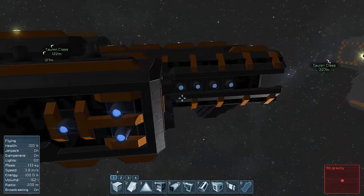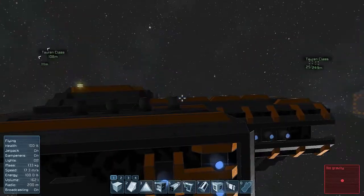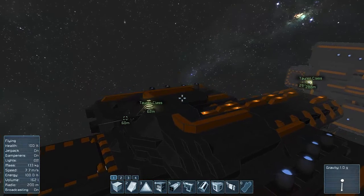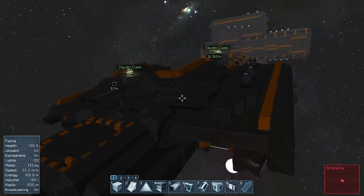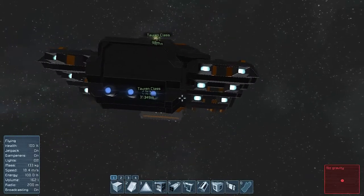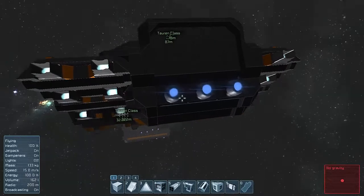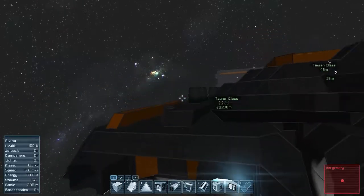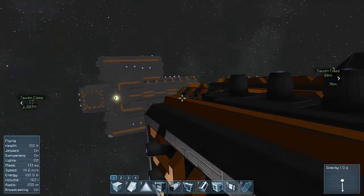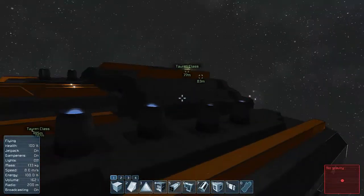You've got seven engines on each side, eight in total on top, and then twelve of these big industrial thrusters which are actually a mod — there are a couple of mods on the ship, so you'll have to download those. But they're very good mods, and if you don't have them I do recommend them. So that's basically the outside of the ship. I guess we'll go in through the back here.